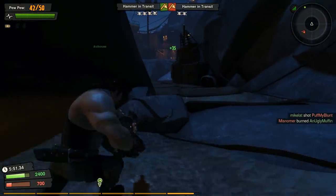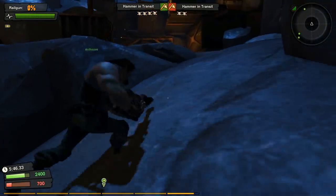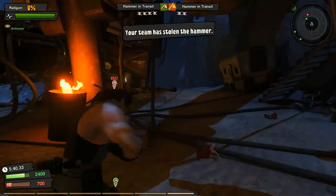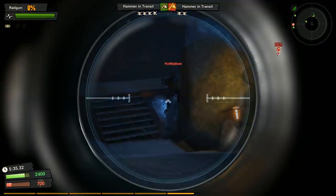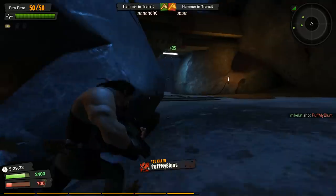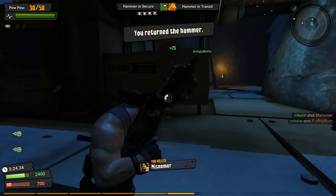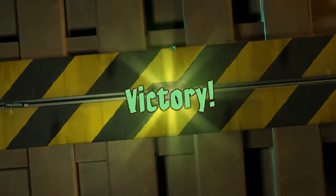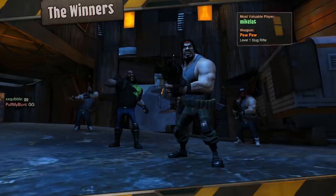I'm just trying to help my teammate. There's even a deathmatch mode where you have to pick up vials — kind of like Kill Confirmed in Call of Duty. So using something long range is a really bad idea. This guy was trying to snipe me but I wasn't even moving that much. We win — and that's what I mean: everything's close range. If you're just sniping from far away it's bad, so you have to play in a marksman kind of way.